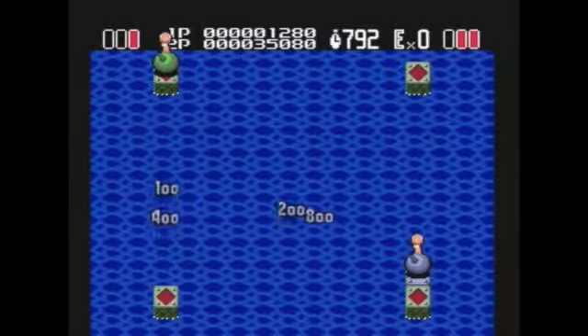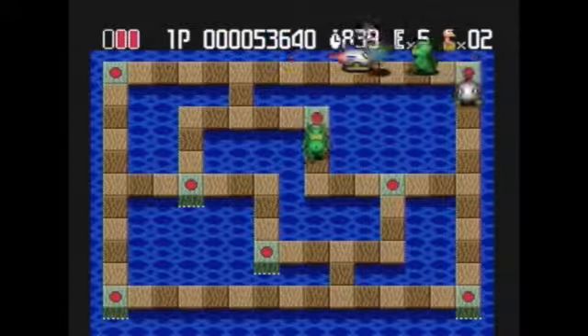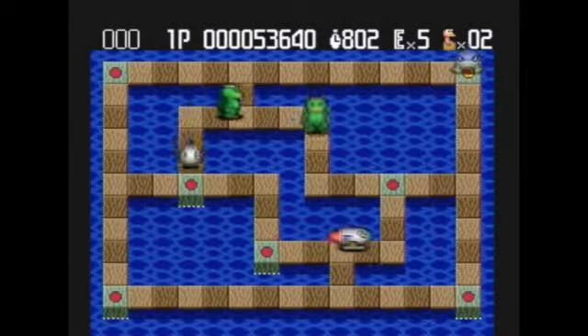To give yourselves more room, I suggest adjusting the option in the configuration screen that lets you walk through each other. Speaking of the configuration screen, there's a tremendous amount of things to play around with there. While all the craziness of the game is taking place, you'll be treated to CD-quality music, thanks to the Turbo CD's large storage capacity.